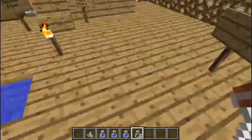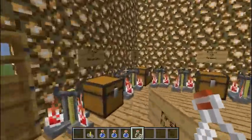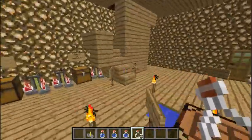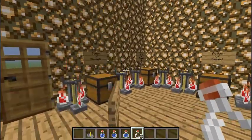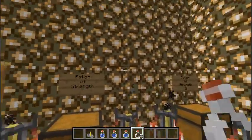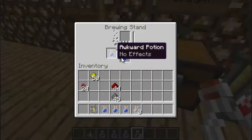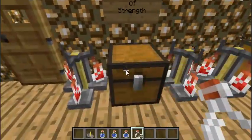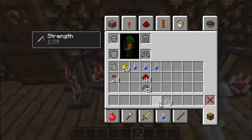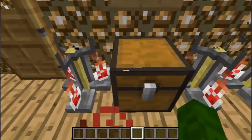There are 17 potions, I think, and probably more. I say 17 because I count the level 2 ones. So let's get started — I already made them all into awkward potions, every single one of them.